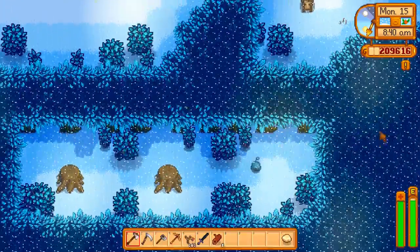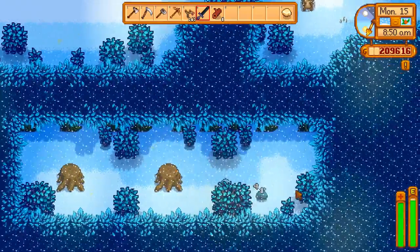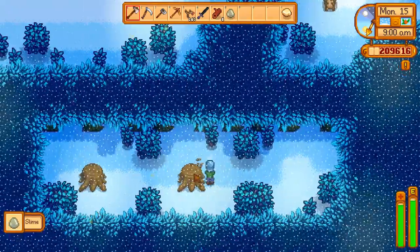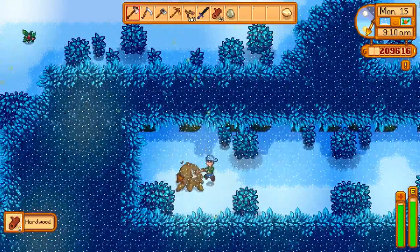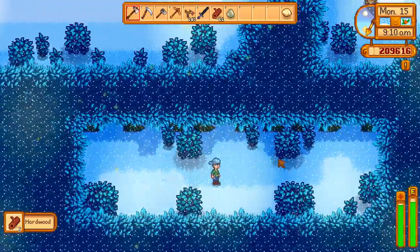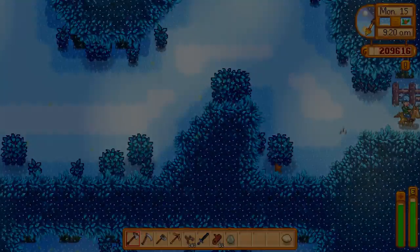Here is another path — you gotta jiggle around, it's kind of a maze — and you gotta bring something to kill the slimes. But there's another two stumps here. Every stump gives you two hardwood. We have 10, and after this one we have 12.